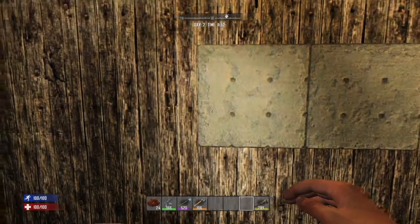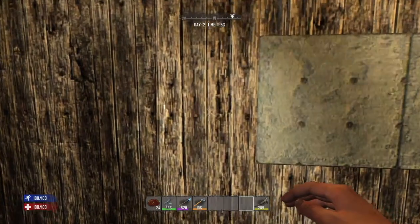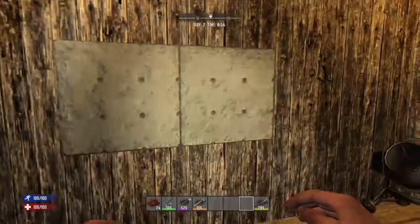You have to bring it up in stages. If you start off with wood you need to go through all the wood stages, then upgrade through the iron stages, and then you can use the concrete on it.